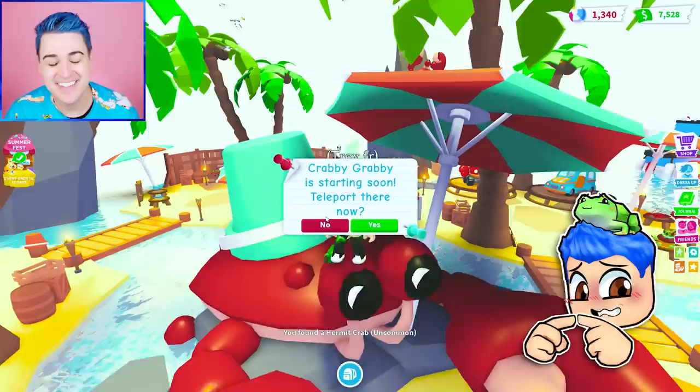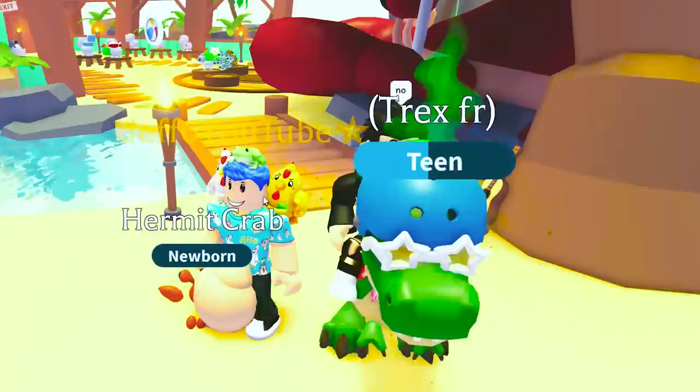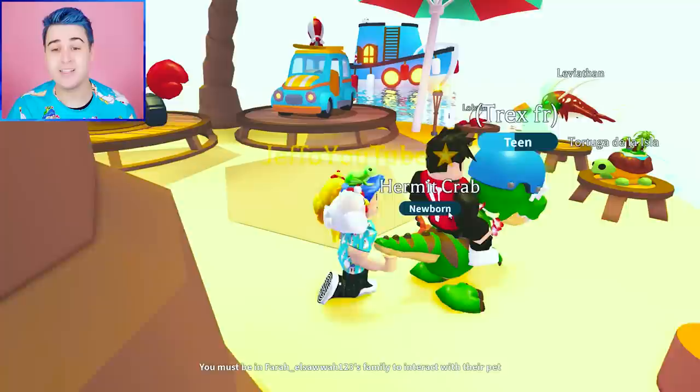I'm gonna give this guy one — I'm gonna have him help me out. No! What the heck? Are you a hater? I can't even click on him. Side note — have you guys ever noticed when somebody rides a T-Rex, you just can't click on them? What is that? All right, I'm gonna give this to him. We're gonna hatch at the same time.